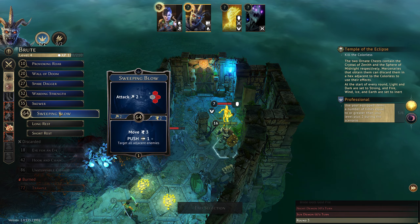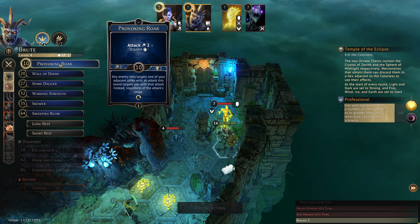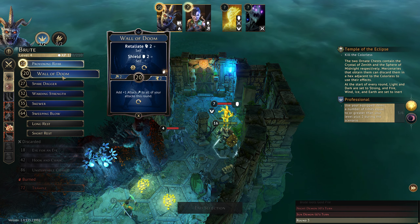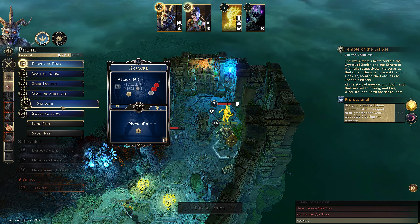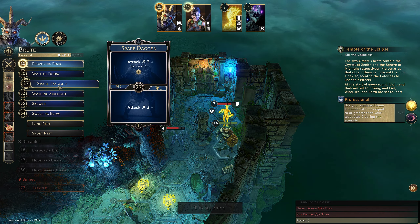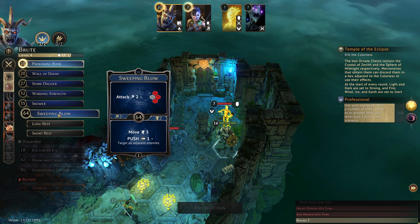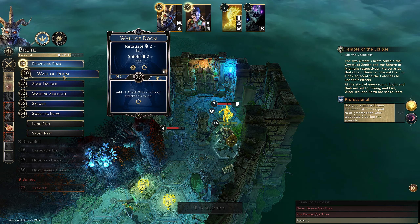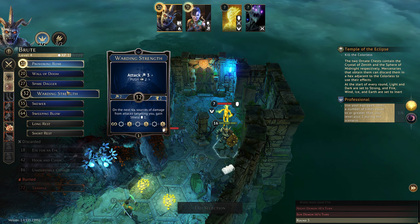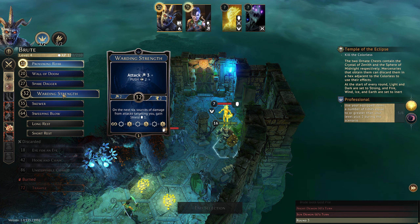Now we want to hit the sun demon really hard, or we could Provoking Roar and attack them with this spell and they just won't get to hit us this turn — so that's a top move. Do we have a loot one? We don't, but we can use any amount of movement to move back and step onto the chest.